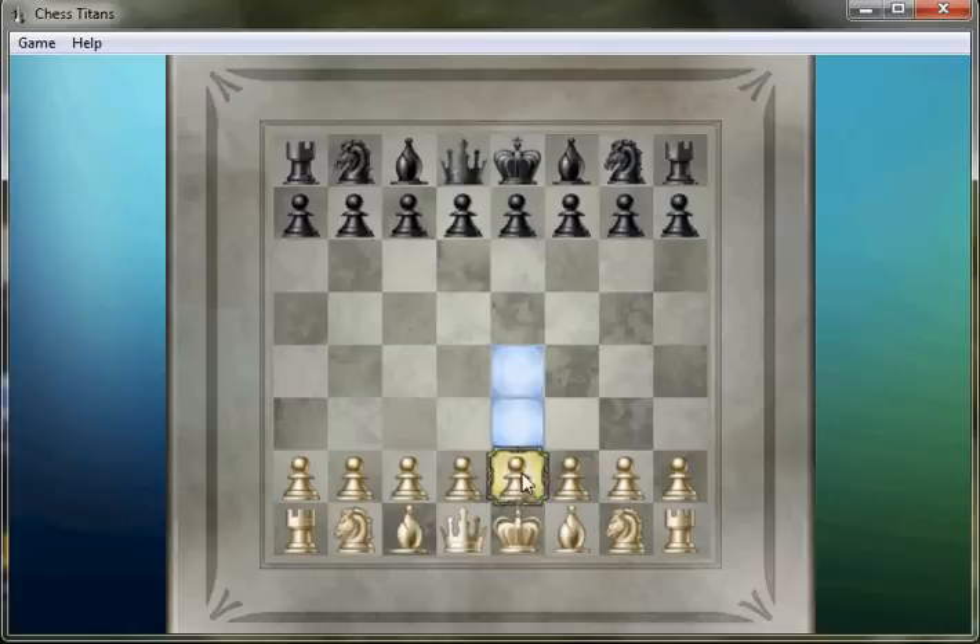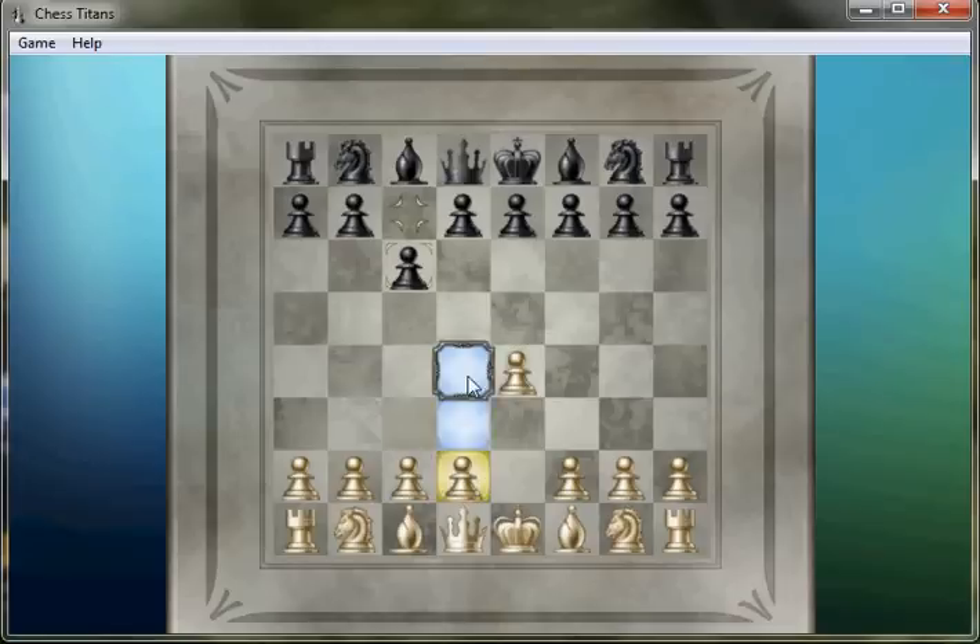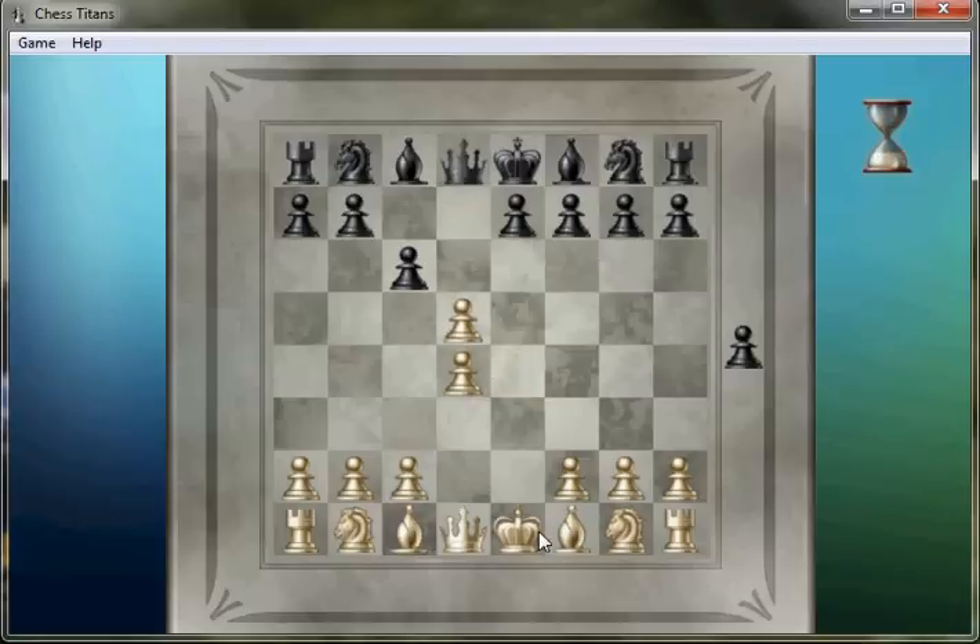Alright, now playing against level 3. This game, I'll try to be a bit less sloppy, but no guarantees. It's the Karakhan. I'm going to play the exchange variation like I usually do, because I don't actually know the opening.